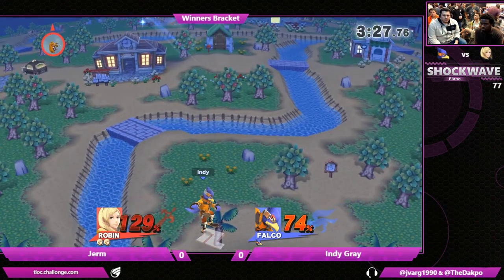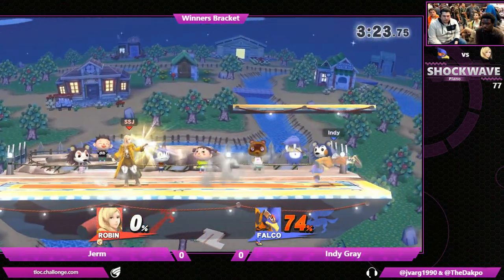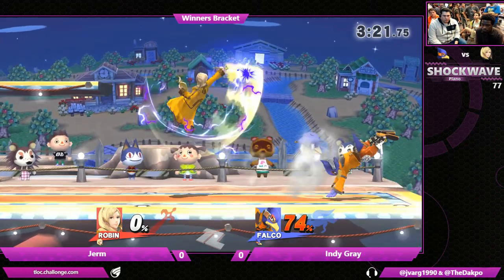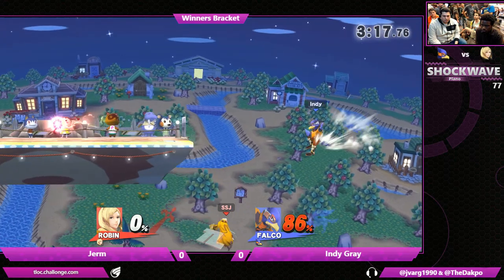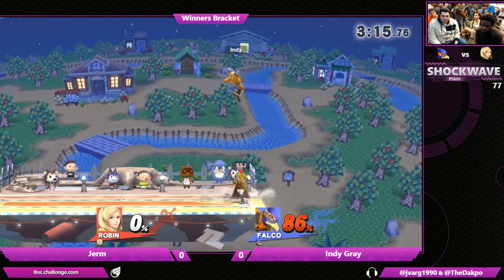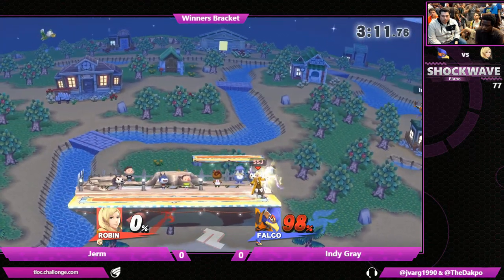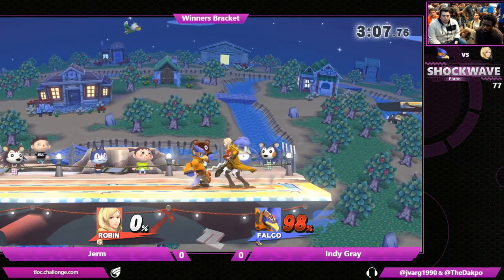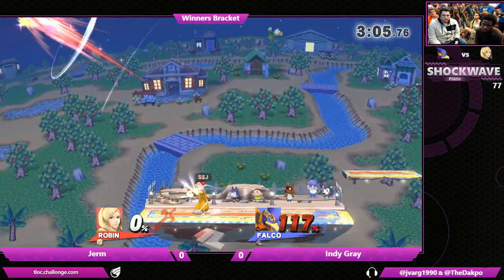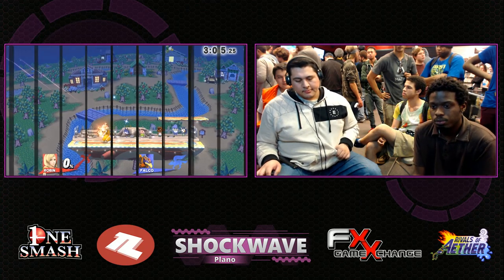He doesn't have that Elthunder sword though, and Indy's going to make the most of that opportunity. Fearless as he goes for the up air. Nosferatu is like a really, really unique move. The execution didn't happen, but the idea was great. You saw Jerm shoot a slow projectile onto the stage as he grabbed the ledge, wanting Indy to go onto stage with side B and run into that.